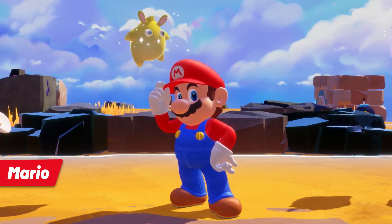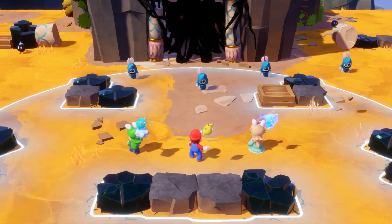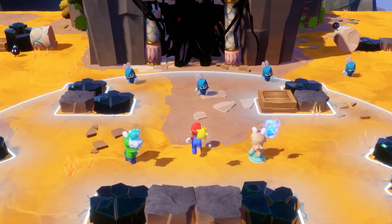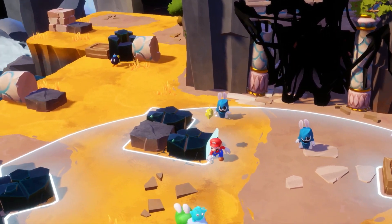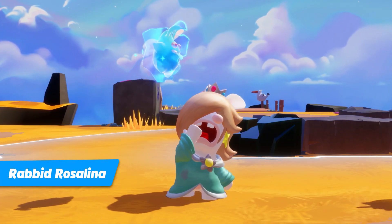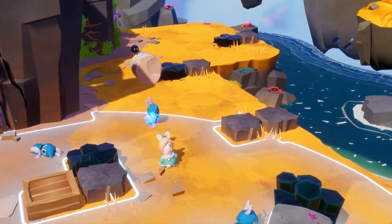Let's start with Mario. Three enemies are in the way, so let's dash into one of them. Now select Rabbid Rosalina, and have her dash into another.